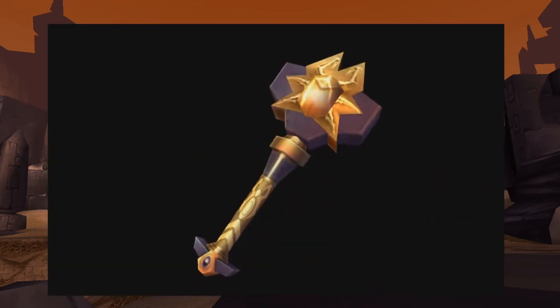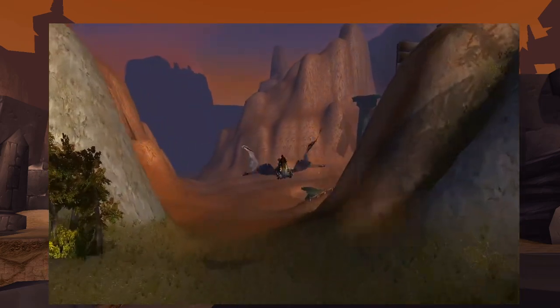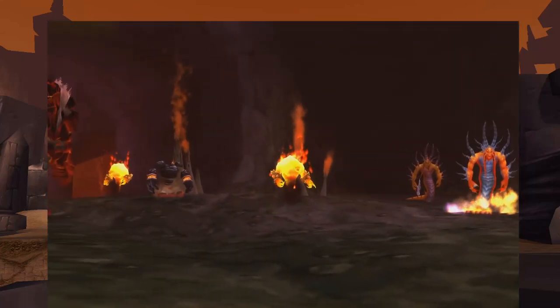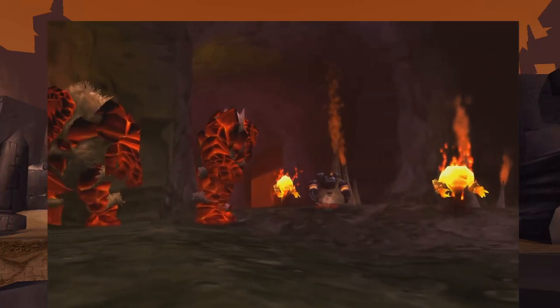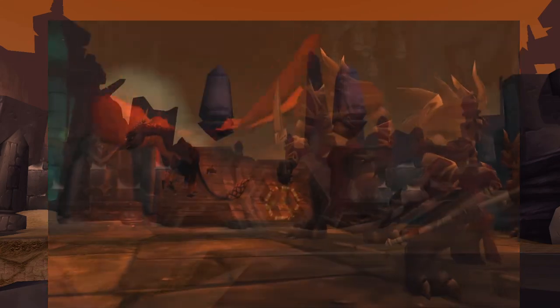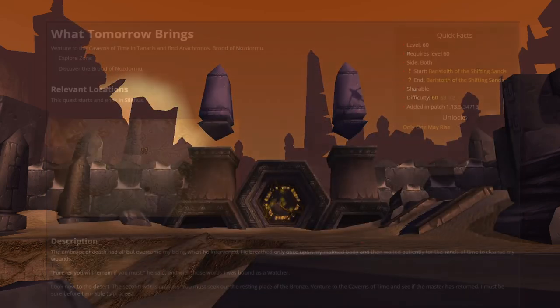The Scepter of the Shifting Sands questline consists of 32 quests and is going to be very time consuming. It takes you across a vast majority of Azeroth and requires you to complete tasks in both of the full-size raids already released in Classic. To complete it, you're going to need the support of your guild, as well as a lot of time and dedication. Here is a shopping list of some items that are required for the quest turn-ins throughout the chain. You can buy these on the Auction House if you'd like.